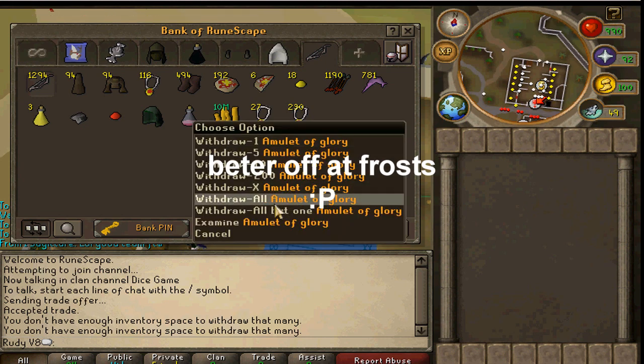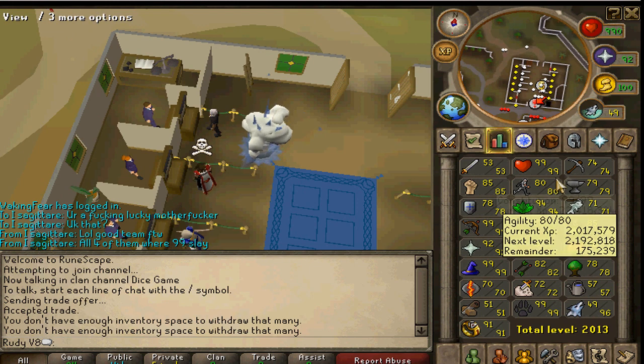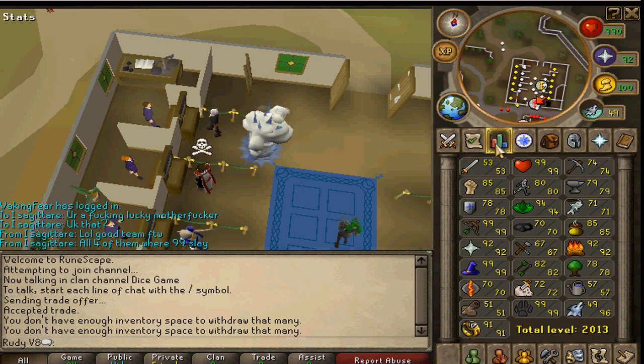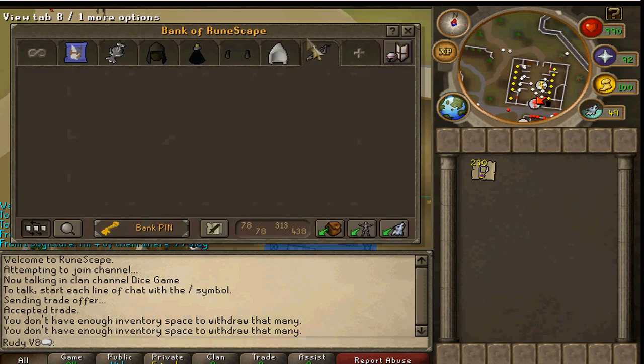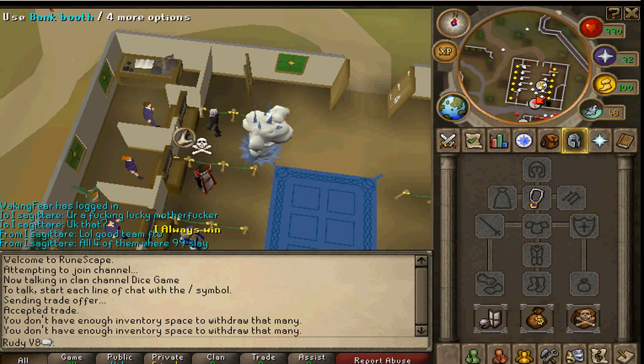What you're going to want — first off, this guide requires at least 89 summoning to summon the Geyser Titan. What the Geyser Titan does is you can enchant an entire inventory of glories on it in a matter of next to no time at all.